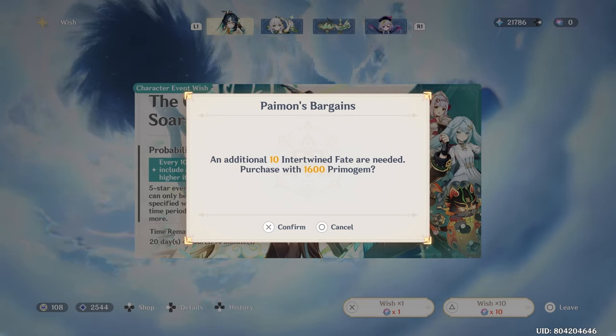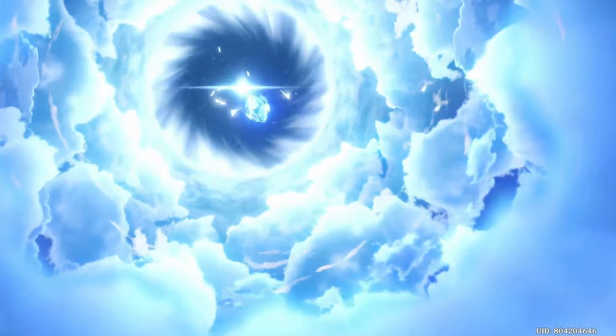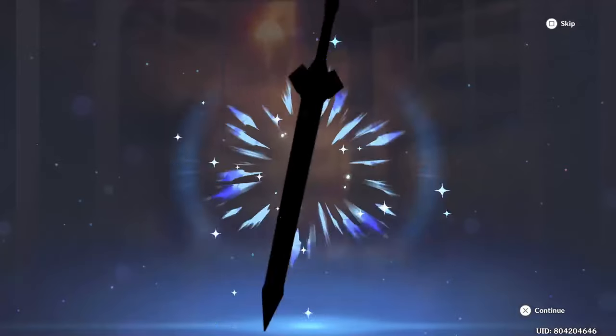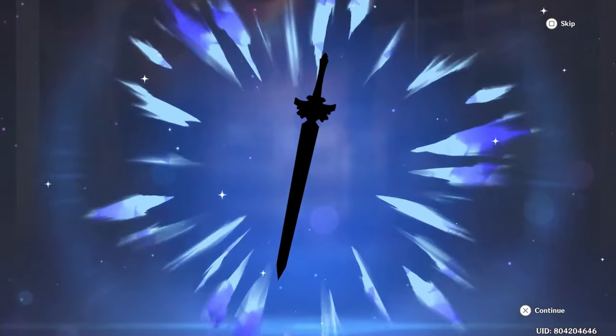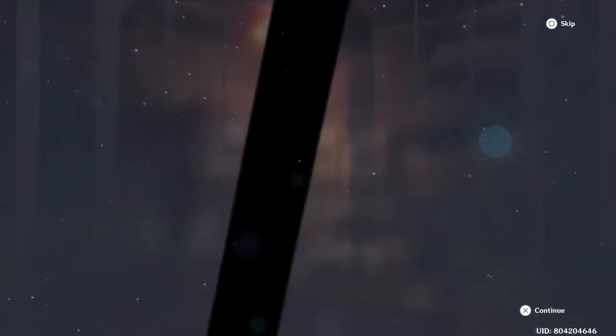Can we get Xiangyun early? Crossing my fingers here. Another 4-star — we're not there just yet. I would like Gaming constellations or Farazan. I'll take whatever. I don't want Noelle constellations though — I already have her C6. Oh well.